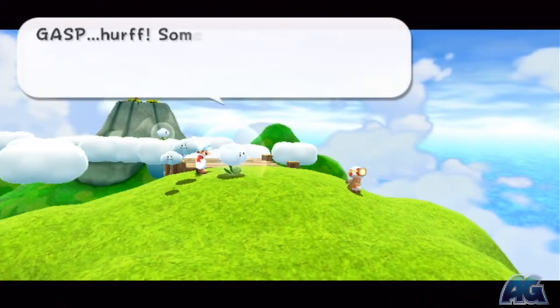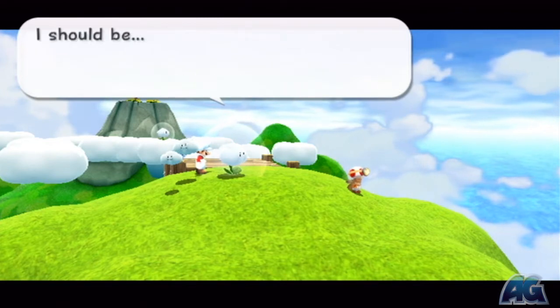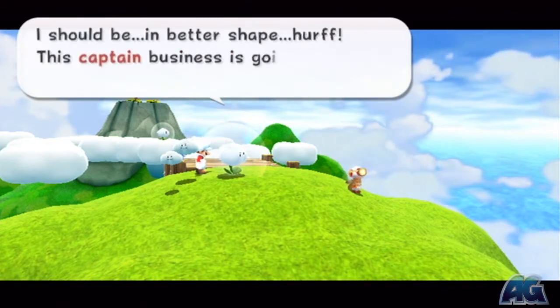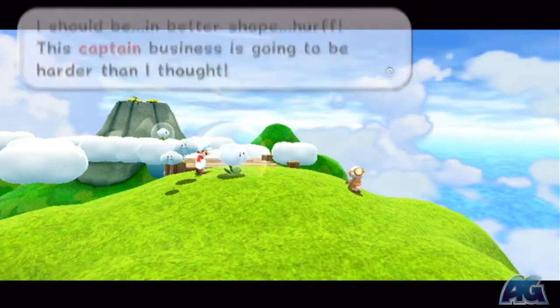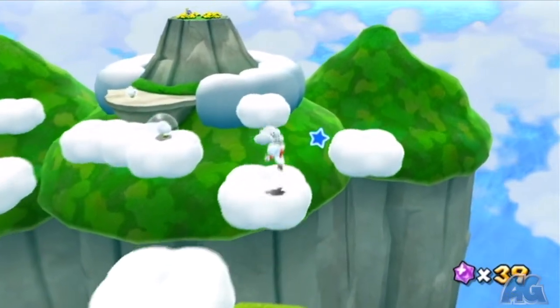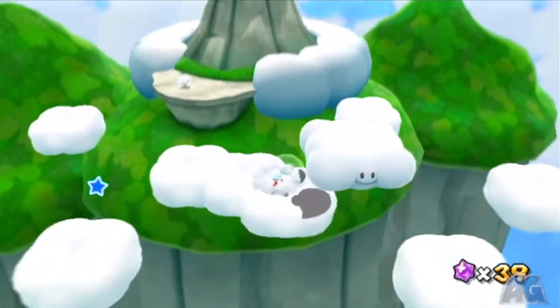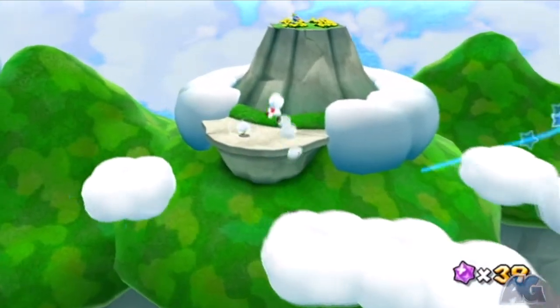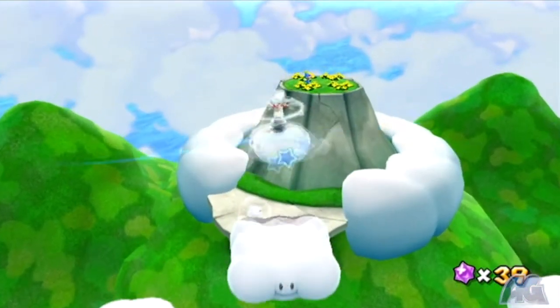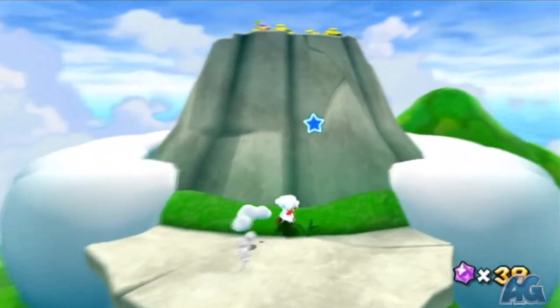Then on top here, you're gonna see the Toad Captain, and it's gonna tell you that there's gonna be a monkey that wants to race. We're not actually gonna have to race that monkey for now, but we're just gonna have to jump across these clouds here and reach the monkey on the other side. The monkey will just give you your star for this galaxy. And the next video is gonna finish off this galaxy, so I'll see you there.